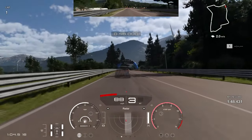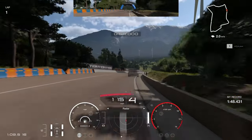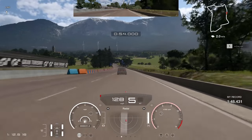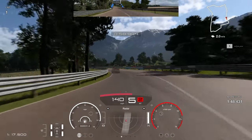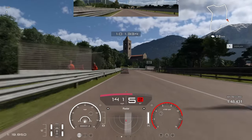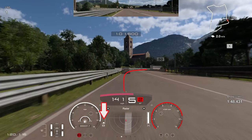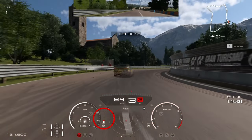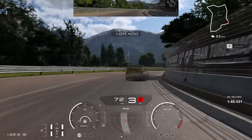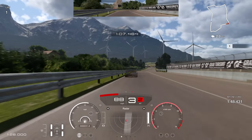Now we're powering flat out — no lifting — all the way into the next braking zone. Make sure you shift just before the end of the rev range. Through this fast left-hander it's completely flat, and then look for the 50 board on the right-hand side, braking just short of it — you can actually see you're braking where that marshal is at the fence. That gives you enough time to rotate the car through this long right-hander.